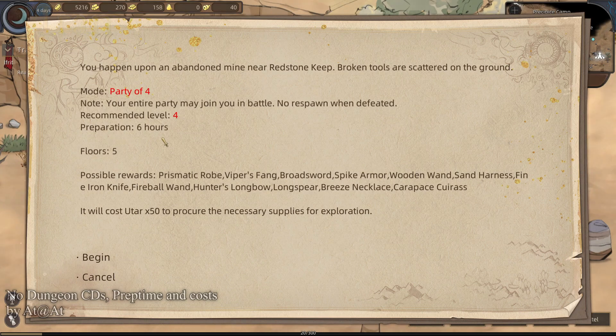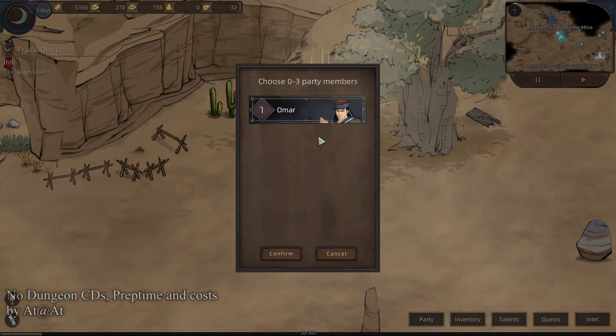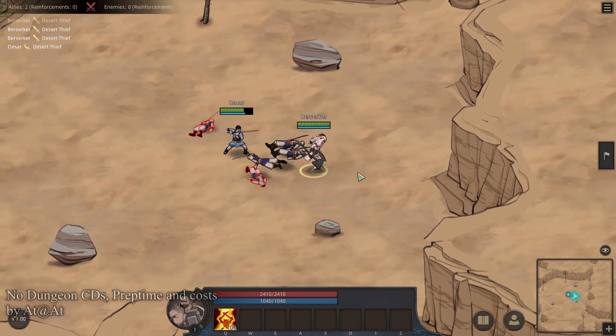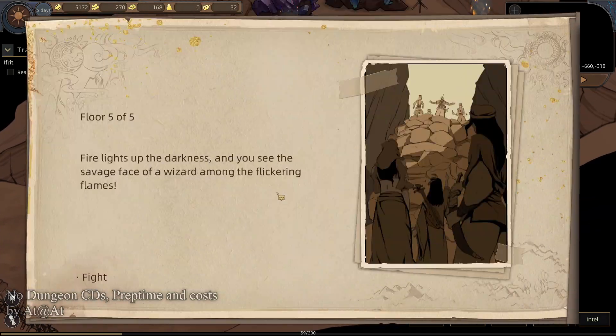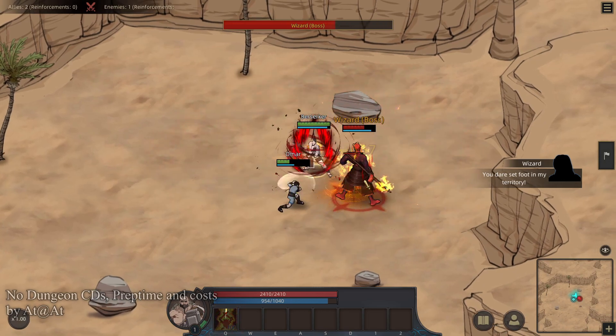Preparation time: the higher the level of the dungeon, the longer it takes your guys to just sit outside the area. This one will take six hours because it's a low level dungeon, but higher level dungeons might take 24 hours where your characters just have to sit there. And should they get interrupted — such as an NPC wants to talk to you or attack you — too bad, so sad. You have to start the whole thing over, and I don't think you get refunded your resources either. The last part is it costs you ironstone and wood and gold or whatever to enter a dungeon. But in no way is that a big deal. The most important thing is you want to do the dungeon, you get to do the dungeon.